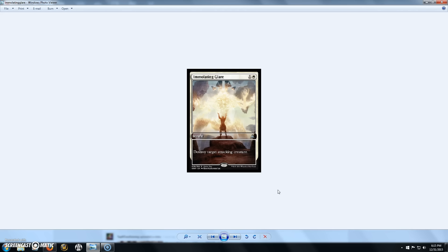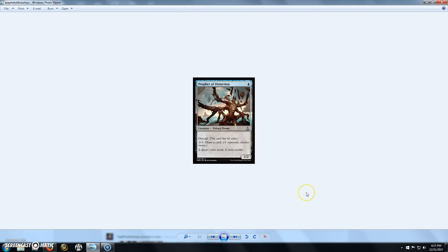Next we have Immolating Glare, a 2-cost white instant — destroy target attacking creature. Pretty basic, but it does what it does. Next we have Prophet of Distortion, a 1-cost 1/2 with Devoid where you can pay 3 and a colorless to draw a card. Being able to draw cards for 3 and a colorless isn't a bad ability. Would I play a 1-cost 1/2 in an EDH deck just to draw a card? Probably not — there are much better ways to draw cards in EDH — but it's not a bad card overall.